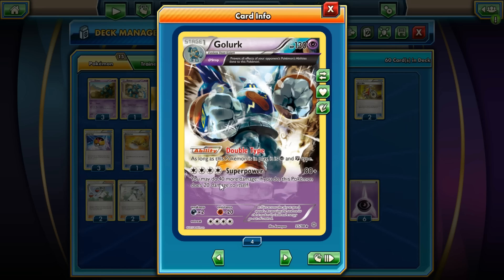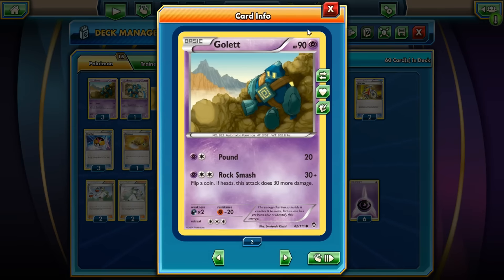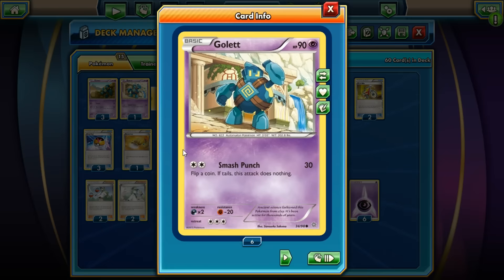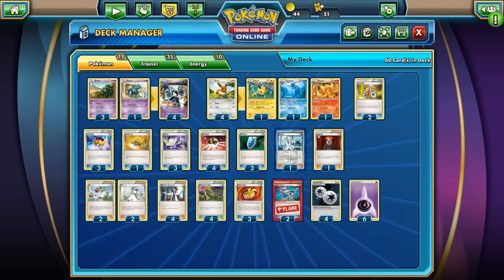Because of Double Type and his resistance, his Superpower attack is great. Even though there's extra text at the bottom, you don't really care about it. Superpower is a four-energy attack — it does 80 damage base, and you may do 40 more if you accept this Pokémon doing 20 to itself. But ignore that last part, because you resist by 20 anyway. So basically it's asking: do you want to do 80 or 120? The self-damage doesn't matter. Double Type is amazing.